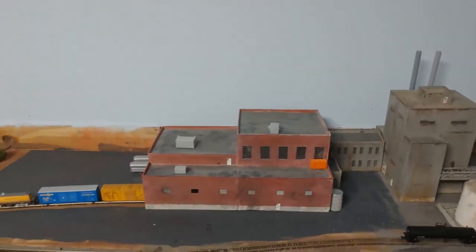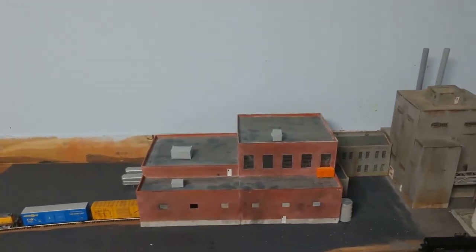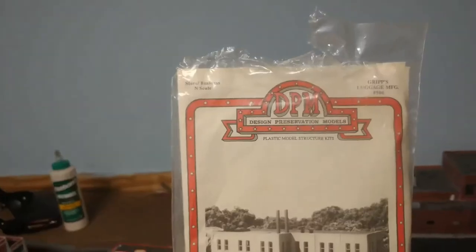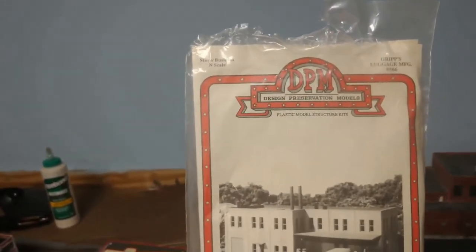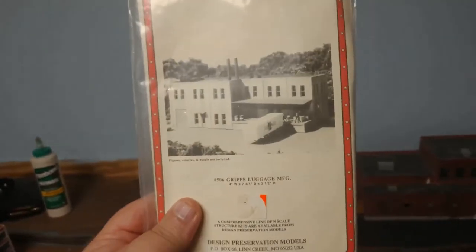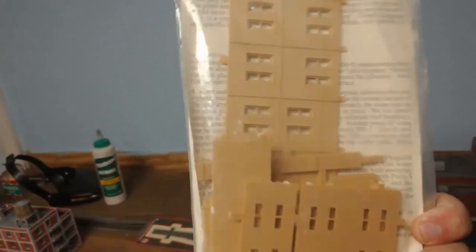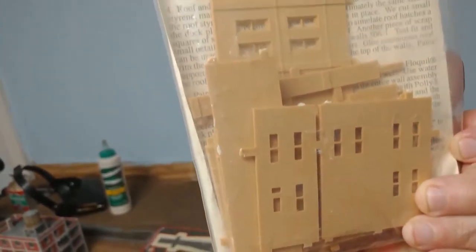The next set of videos I'm going to do is a project - a build on these Design Preservations grips luggage kits. These are pretty simple kits; you've got enough pieces to do about all of that and everything's molded in this resin. I'm going to go through a little bit of assembly, painting, and weathering on this thing.